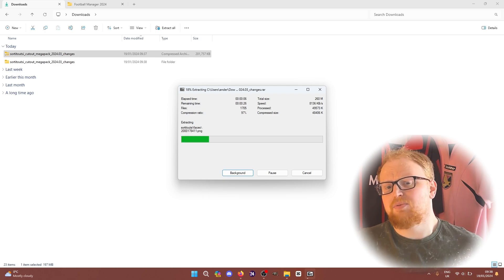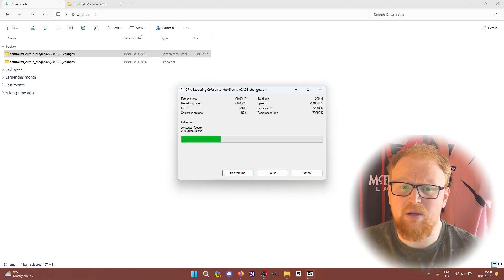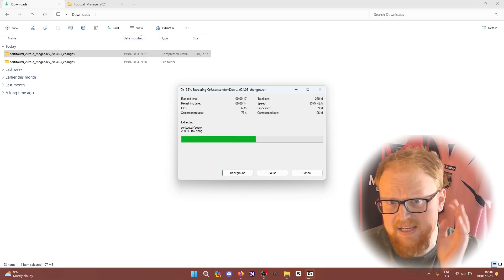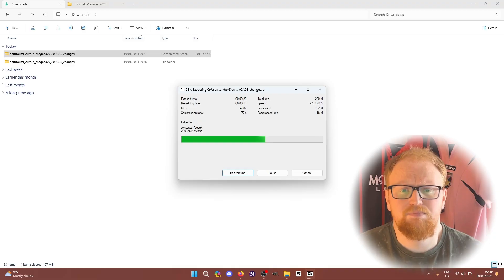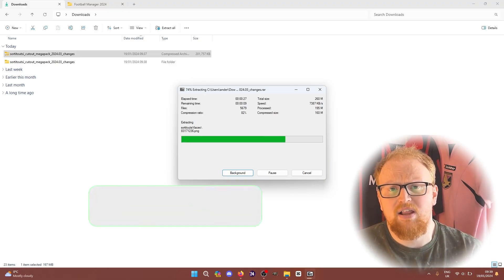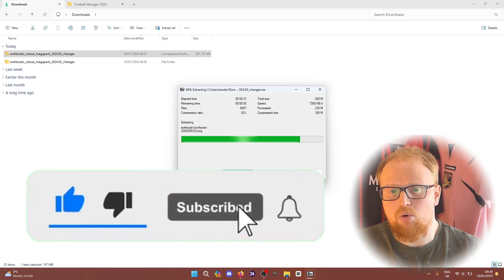Extract everything out into your downloads folder and it should take probably about 30 to 40 seconds depending on the speed of your computer — it might take 10 seconds or it might take a minute or two. The link to the install guides for the full suite of graphics will be included at the end of this video and in the description, but they're available on the website — every time you go to a download, the most relevant video will be there for you.